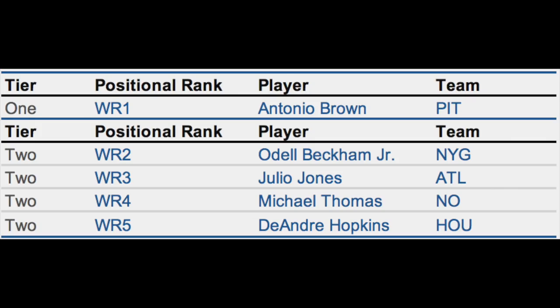Tier number two is made up of four guys: Odell Beckham, Julio Jones, Michael Thomas, DeAndre Hopkins in that order. Odell is just one of those guys that it's nearly impossible to pass on in your draft without regretting it. They are very close — like I said, they're in the same tier. But Odell is a guy who gives you so much explosive playmaking ability and he's so consistent on a week-over-week basis.